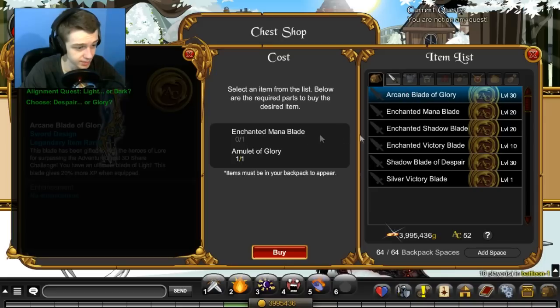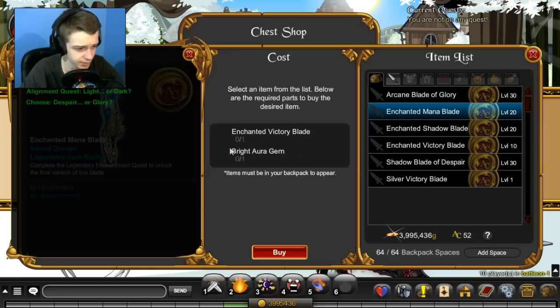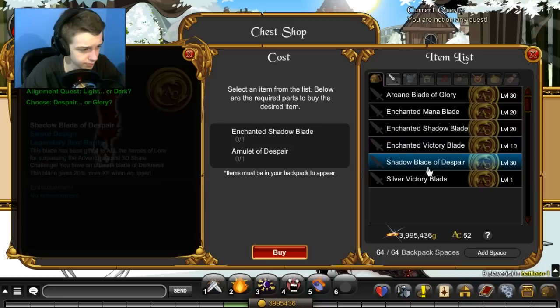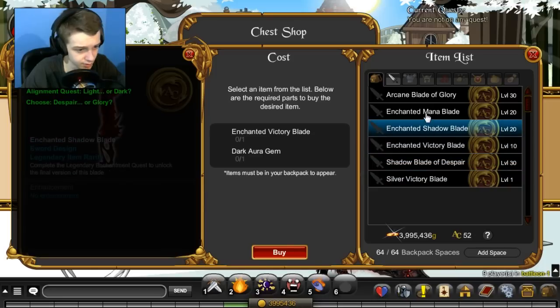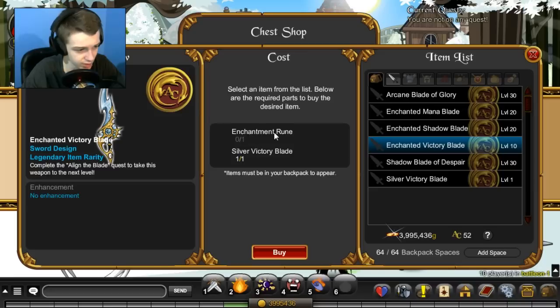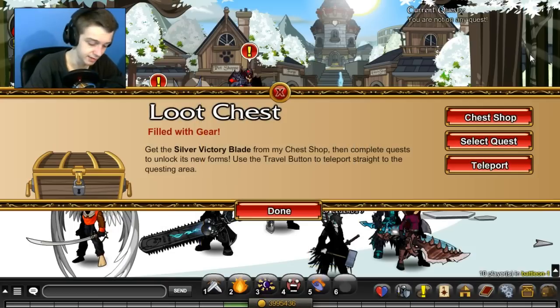So we need the enchanted mana blade, and we need a bright aura gem for that. We also need the enchanted victory blade, and we need the enchanted rune for that. I'll figure out how to get this and then I'll be right back.